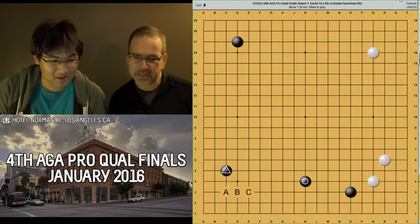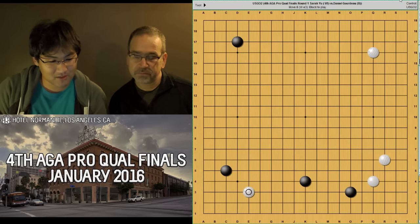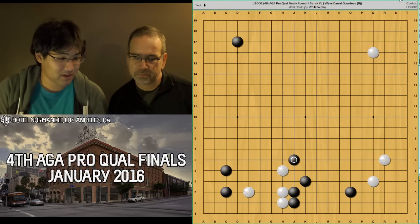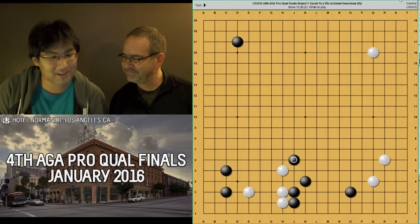Let's try C. If you play C, you're thinking, oh, I'm just going to come in and live pretty simply. But you're still actually under quite a bit of pressure from black, and your group is squished. And black has also, again, managed to play on both sides, which is pretty bad.